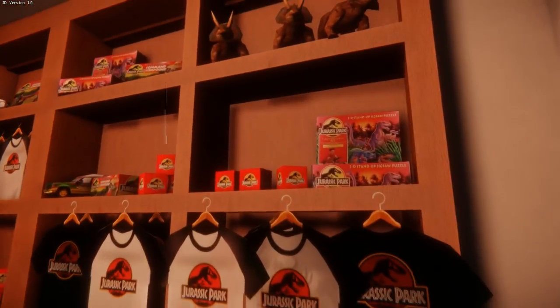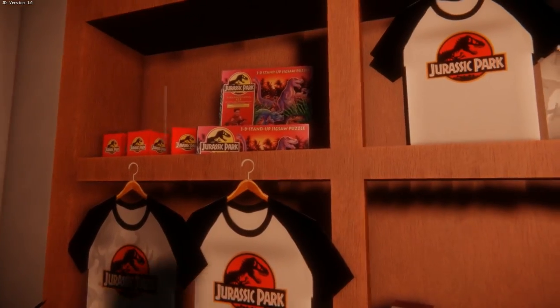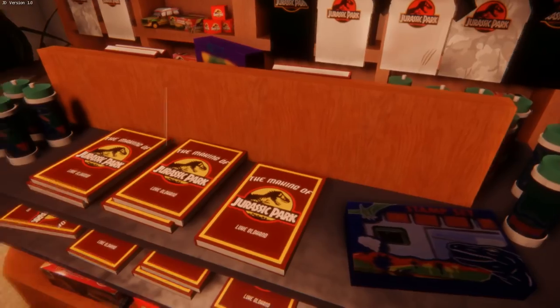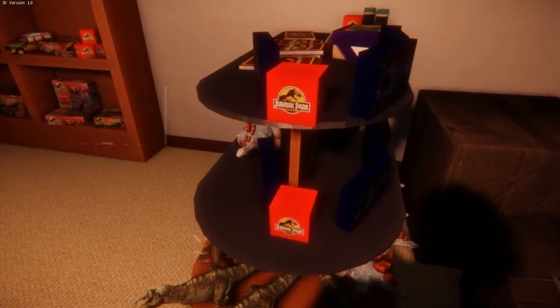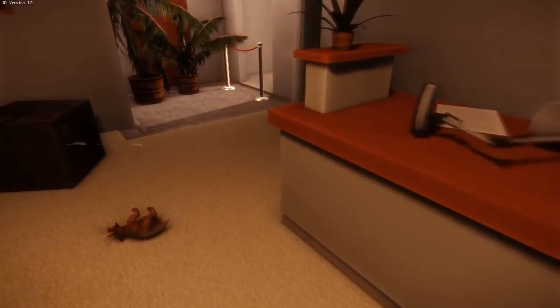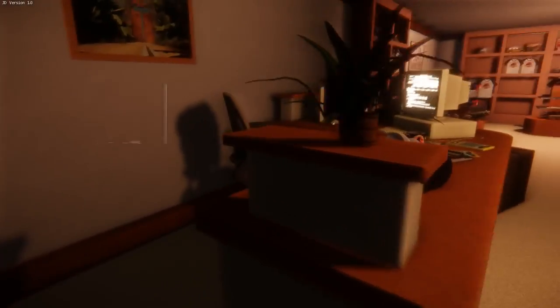I don't think we can get in the kitchen just yet - that's too bad, that's where the Raptors are. Gift store! Oh my God, this is so cool. They got shirts, they got 3D stand-up jigsaw puzzles - those are called Puzzle 3Ds but they can't probably say that for copyright. We got the books, we got the drinks, we got everything here. Somebody dropped one too - that's great.